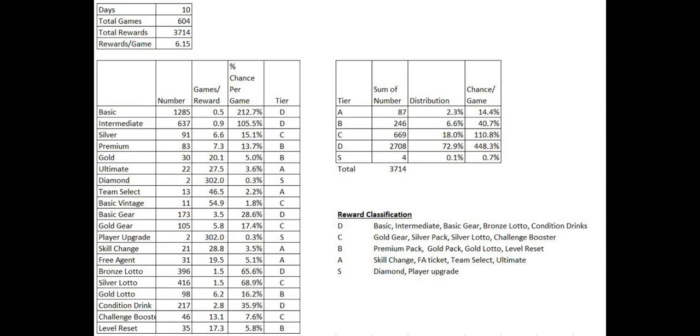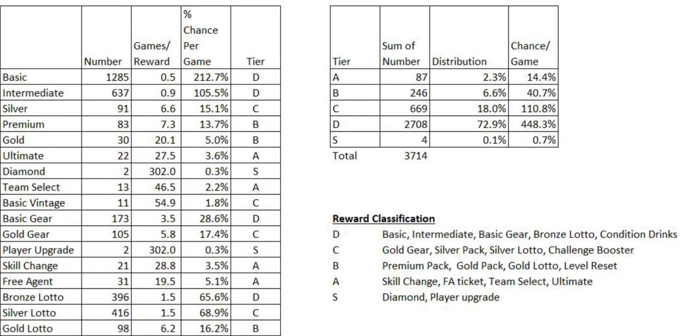I put the rewards into buckets based on the frequency of how they drop, not necessarily desirability. I'm really chasing skill change tickets now, even though I put them in the A bucket. They're more common than, say, diamond and player upgrade tickets. Those are the two rarest rewards.